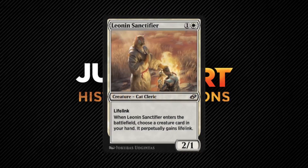The Leonin Sanctifier is also pretty tame but pretty good since it gives a creature in your hand lifelink perpetually. Since this triggers when it enters the battlefield, you can potentially reuse this with blinking effects. Even though the affected creature is in a hidden zone, it doesn't matter — just put the creature face down on the battlefield, have an opponent write 'lifelink' on a piece of paper, put it in the sleeve without revealing the card, and then have the player return it to their hand. This is not difficult to do in paper.